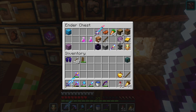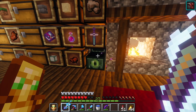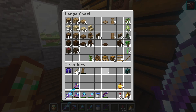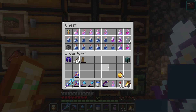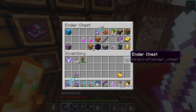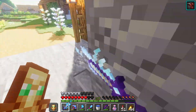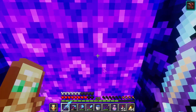Lodestone, respawn anchor — one, two, three. And then here in case something happens where I want to set my spawn. Let me put these sticks back. What else could I use? We are going to be in the nether, so a potion of fire res — we're going to keep that there. Run the elytra and ender chest here. I think we're all good. We can get two of the achievements right away, and then the other two will take a little bit of time, but not terribly long.